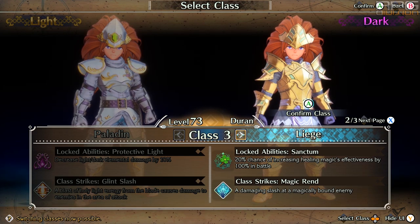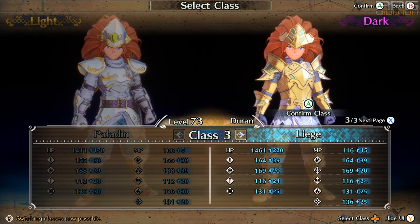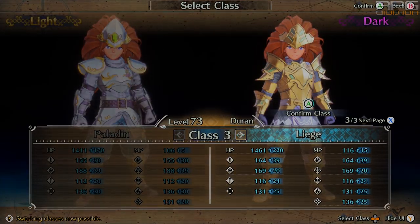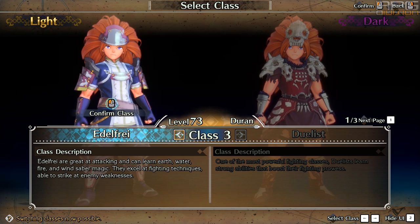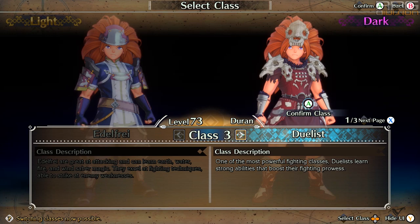To acquire Paladin you need the Knight tag, which can be obtained from a seed. To get the Liege class you need the Prince tag, which also drops from a seed. If you went Gladiator, from level 38 you can upgrade Duran to Edelfry or Duelist. Each of these 2 classes also requires a specific tag that drops from a seed.